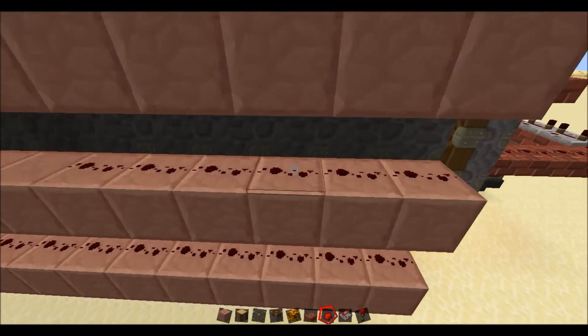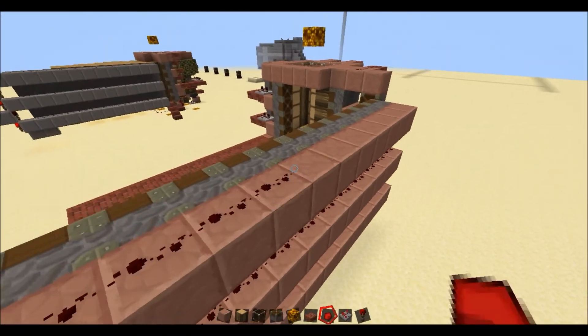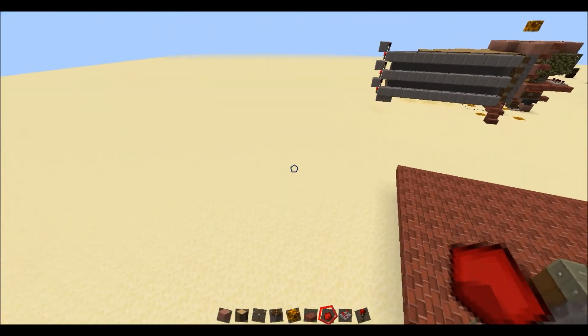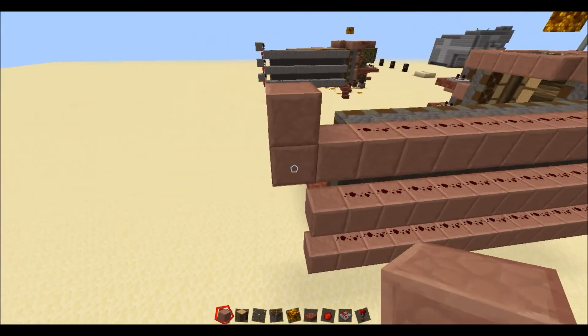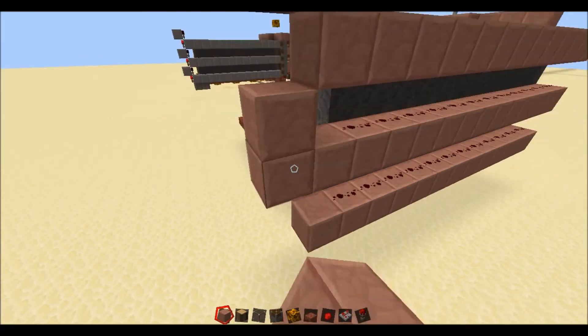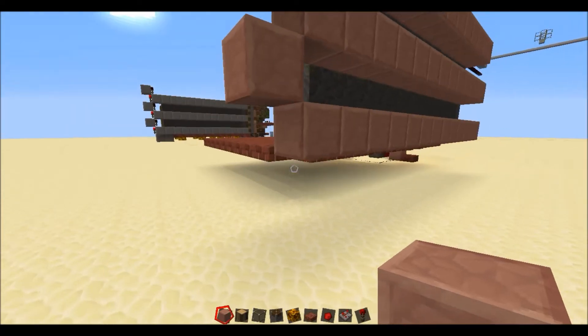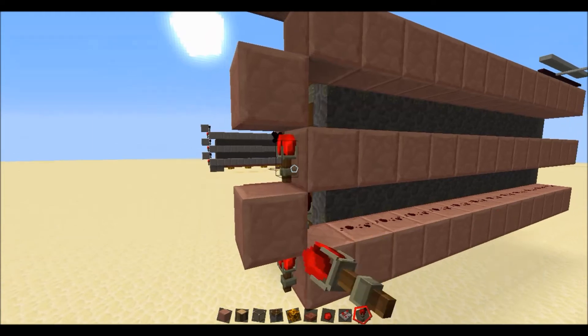Then what you do here is kind of make a redstone torch tower — you just need a checkerboard pattern. You need a torch, torch, torch.